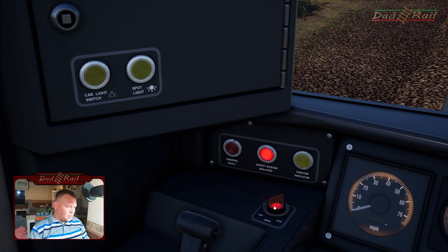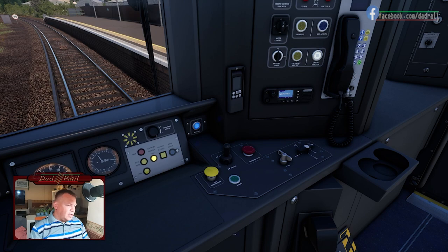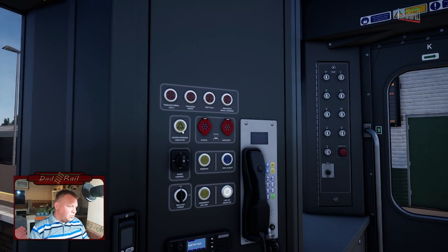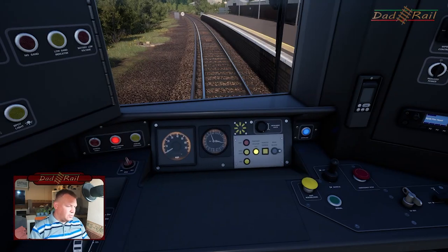We've also got instrument lights — when we go through the tunnel at Ryde St John's you'll need to dial those up so you can see what's going on. We've got DRA, cab lights, and a spotlight which will work really well. A lot of the other buttons are not functional — stuff like the de-mister, WSP, and hazard warning lights — but overall I think they've done a really good job. The train looks and drives really nicely, as you'll see in a few moments.